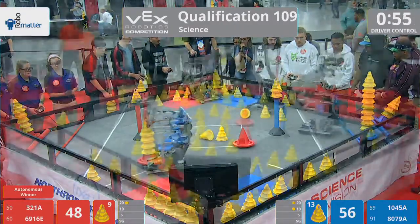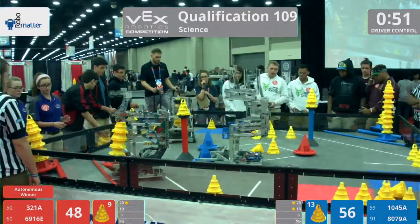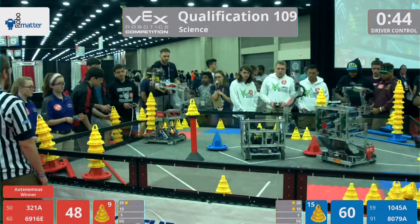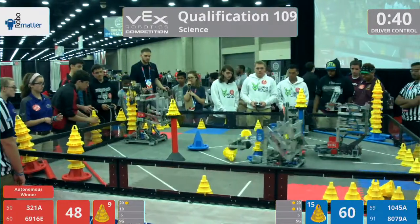321A in this far corner back here, intaking those cones, scoring them on their mobile goal. Their alliance partner, 6916E, placing their mobile goal into that middle zone. 321A introducing match loads into the game right now — let's see how high their stack will go.